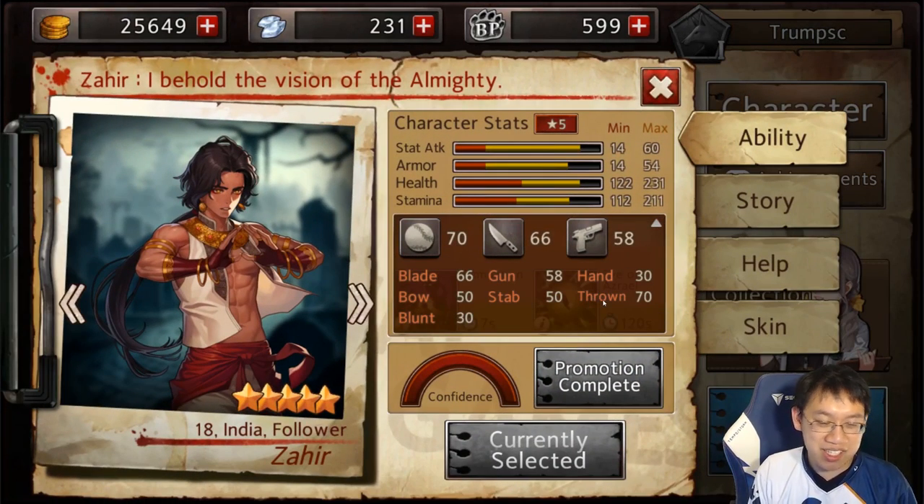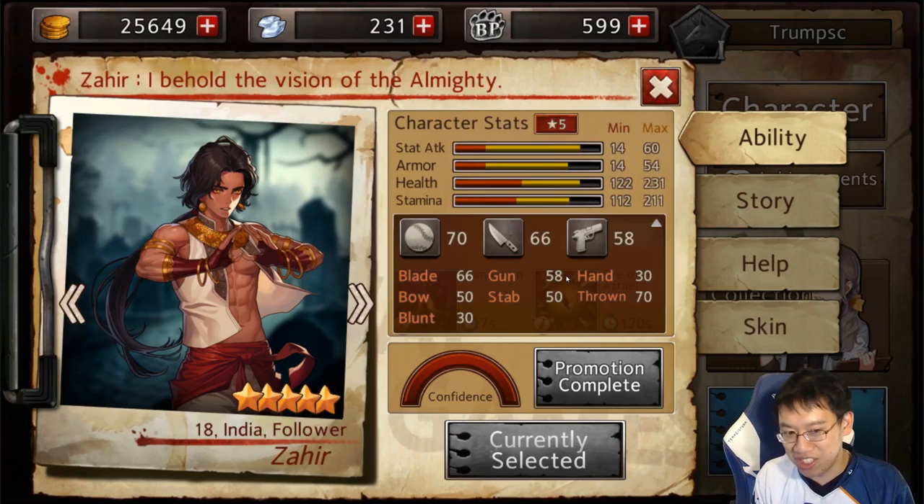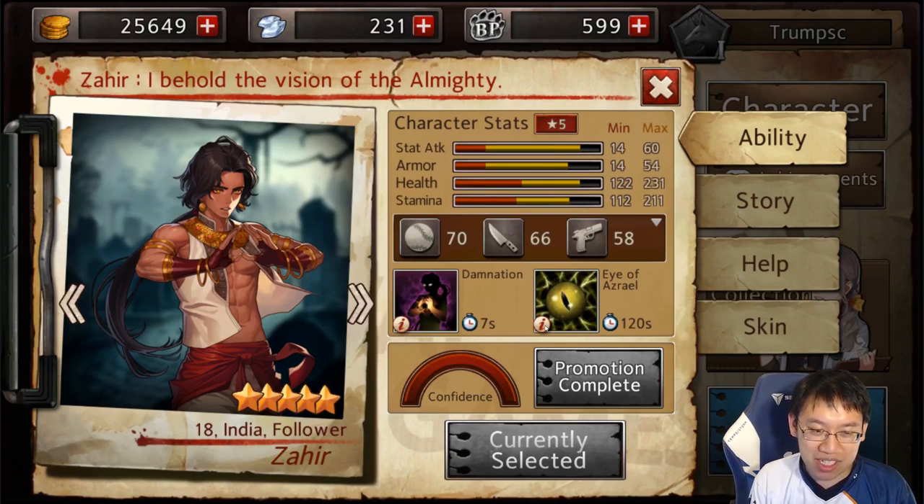Firstly, his main fighting combat style is throne, which is kind of tough, but I find it works really well for the character. If you don't manage to find a throne weapon, you can do really well with blade — so he's actually kind of versatile. You can even go gun if you want, but I would go with the highest rating as a priority. I just love the amount of flexibility he's got.